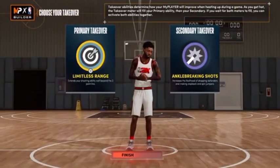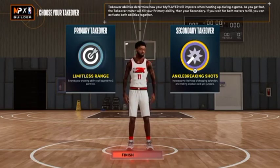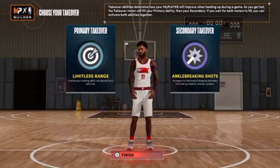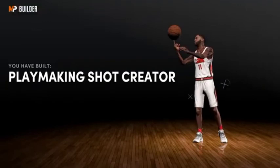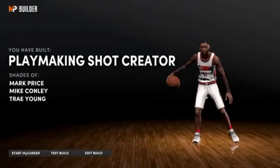What I chose: you got Hall of Fame Limitless Range. My primary takeover — I would put it on ankle breaking shots, because you want to break some ankles, put cats on skates. And finishing up right here, we're going to get a playmaker shot creator. And who do y'all see? Trae Young, right there at the bottom.